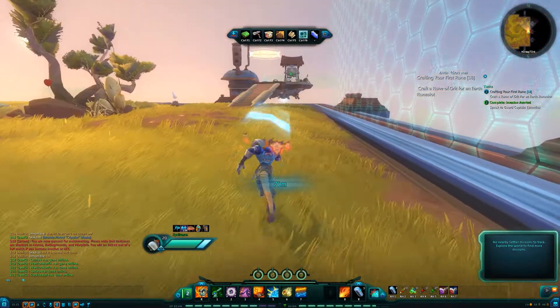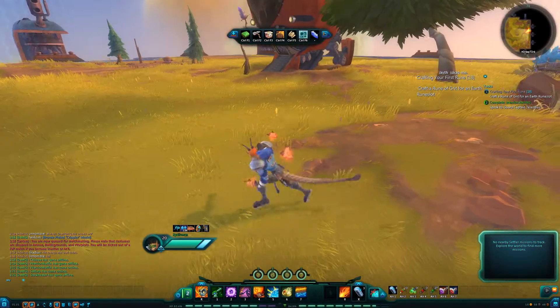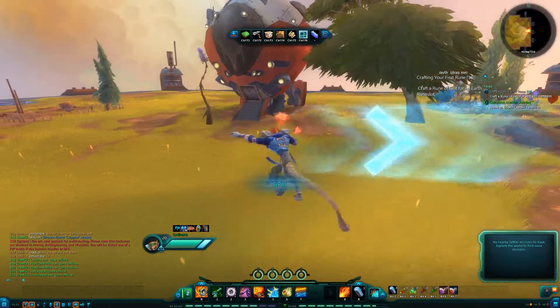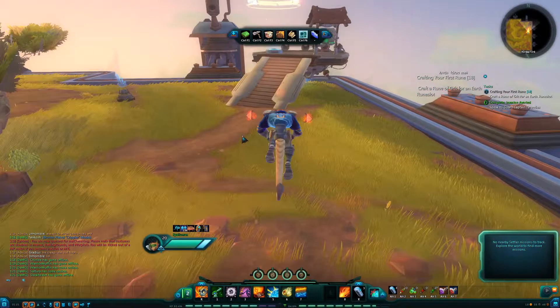Down here on the right side of your bar is your Recall Home button — that'll bring you back home whenever you're done questing. You want to make sure you put your character back on your homeland before you log out, because you'll get a lot more rested XP that way.